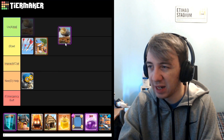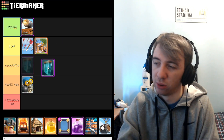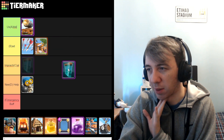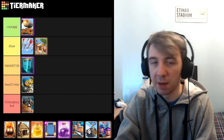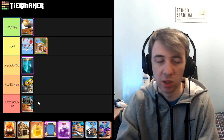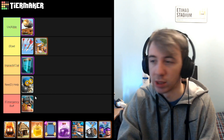Cannon Cart, I think, is maybe A or B in terms of bad cards. I'm gonna put it in A for now and see later. Clone had its time shining but I think it's really fallen off now, so maybe I'm just gonna put it in Impractical for now. Elite Barbs — just as a disclaimer, these are all based on tournament standards — so Elite Barbs is 100% going in Emergency Buff. They are probably the worst card in the game right now just because they're so good on ladder that they need to be bad in challenges for being a common card. Definitely Emergency Buff, and that's probably gonna be Emergency Rework more than Emergency Buff in next week's video.